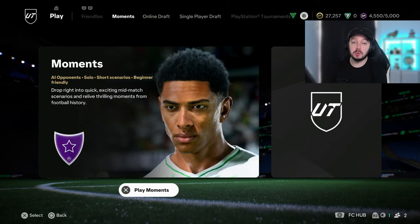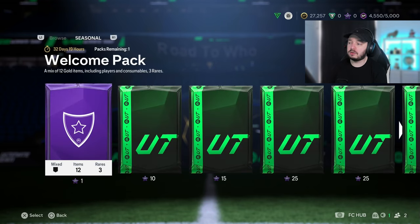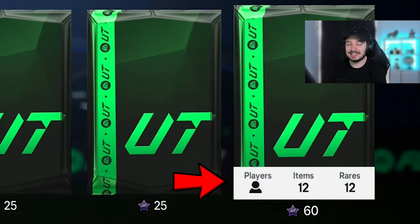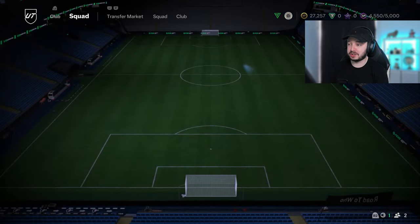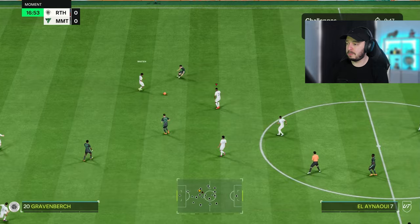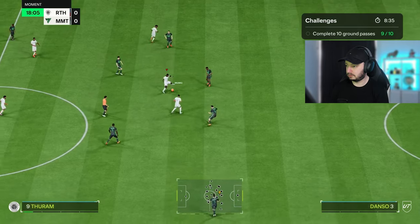We want to head over to Moments. If we go to the star gallery and go to a different tab, for one star only you already get a 7.5k pack that is tradable. But what we really want to work towards is this 60 star pack - it includes 12 items, all players, all gold, all rare. It's a tradable 50k pack and you can do this twice. Start with the foundation, go to Passing for example - you can choose whatever you want as long as your team fits the requirements. On the top right you will see what you need to do - we just need to do some ground passes. There we go, it's done. That's all we have to do for that one, we have one star.